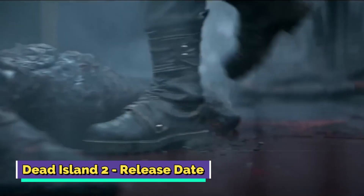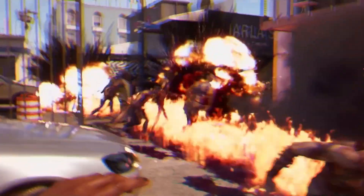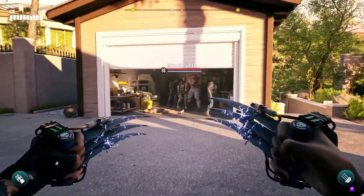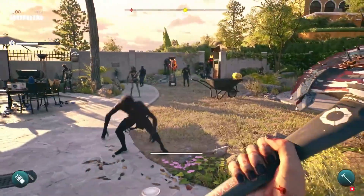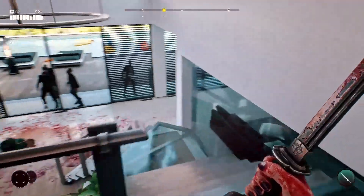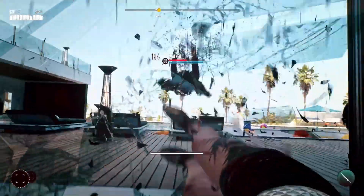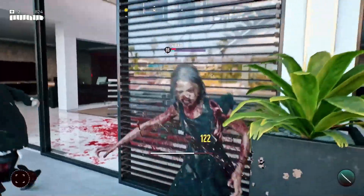Dead Island 2 release state: after years of delays and setbacks, Dead Island 2 is finally set to release on the 21st of April 2023, and it's shaping up to be an impressive sequel to the original game. Developer Dambuster Studios and publisher Deep Silver have been working on this game for years and have finally gotten it back on track. The game is set in post-apocalyptic Los Angeles and features new districts, revamped combat, and a customizable set of abilities. Originally scheduled to release in February 2023, the game was pushed back to April to allow for additional polishing. Fans are eagerly anticipating the release, and the gameplay trailer has only heightened their excitement.